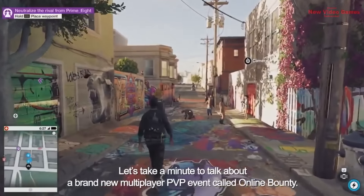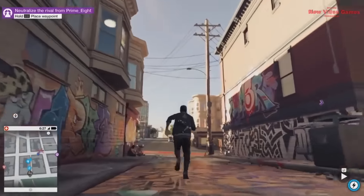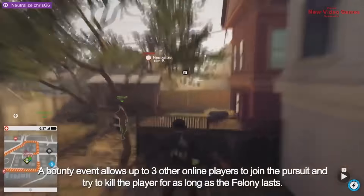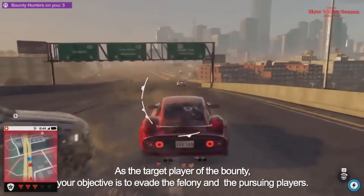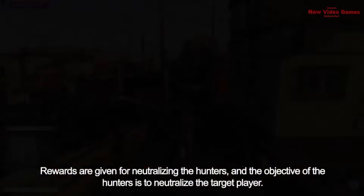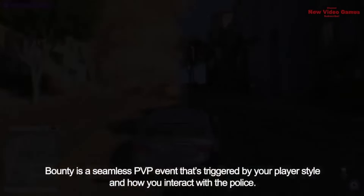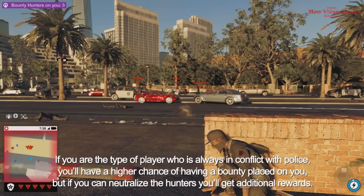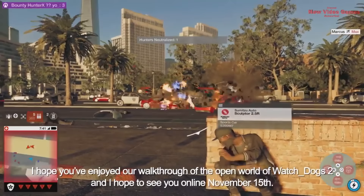Let's talk about a brand new multiplayer PvP event called Online Bounty. When a player commits a crime, the police respond — we call that the felony system. While you're in a felony, a bounty event can occur, allowing up to three other online players to join the pursuit and try to kill the player for as long as the felony lasts. As the bounty target, your objective is to evade the felony and the pursuing players — rewards are given for neutralizing the hunters. Bounty is a seamless PvP event triggered by your play style and how you interact with the police. If you're always in conflict with police, you'll have a higher chance of having a bounty placed on you, but neutralizing the hunters earns additional rewards. I hope you've enjoyed our walkthrough of the open world of Watch Dogs 2, and I hope to see you online November 15th.